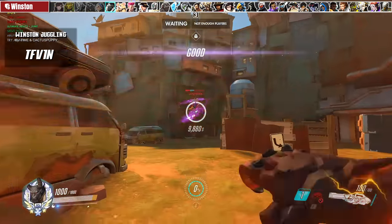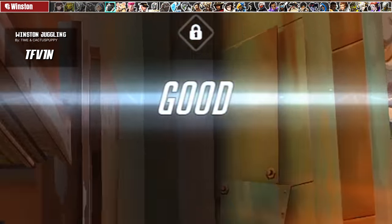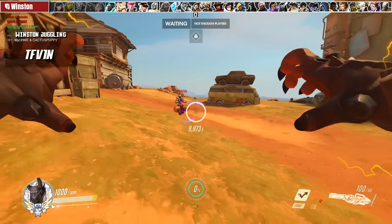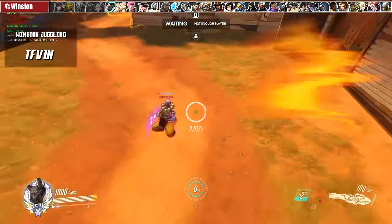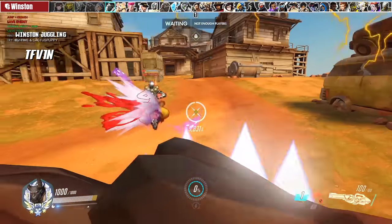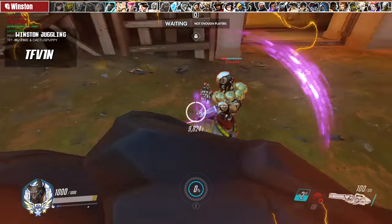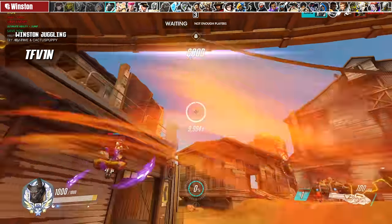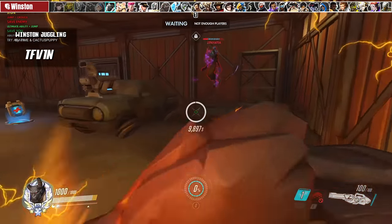For Winston, we have Juggle Practice by Time and Cactus Puppy. The goal is to juggle Zenyatta in the air as long as possible, and the game tells you if you did a good job. You can add an AI Zen bot or spawn one in-game — I recommend spawning one in-game first since that bot is stationary. The AI Zen bot moves back toward the objective, making it harder to track. Practice with the stationary one to get used to your Primal Smacks in conjunction with your Winston Jump Packs, since there are many ways to manipulate height and distance to juggle your target.